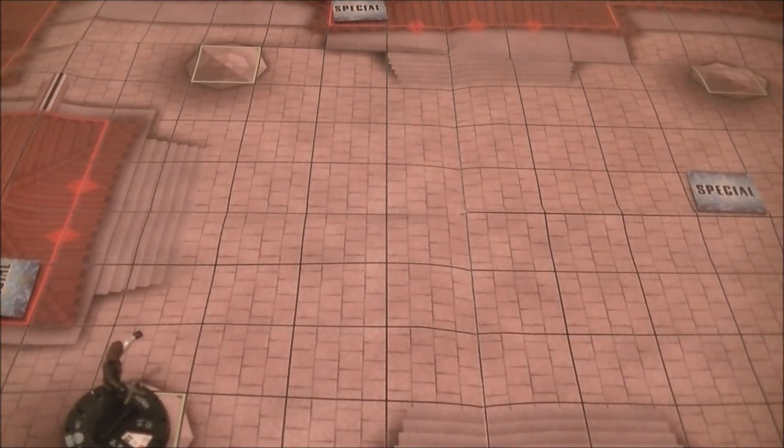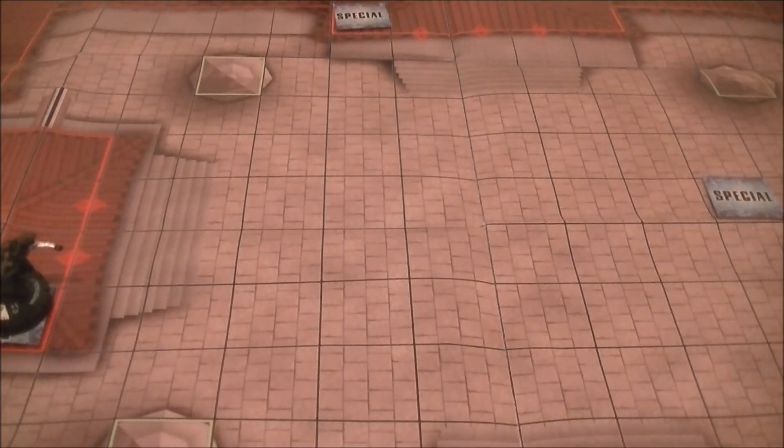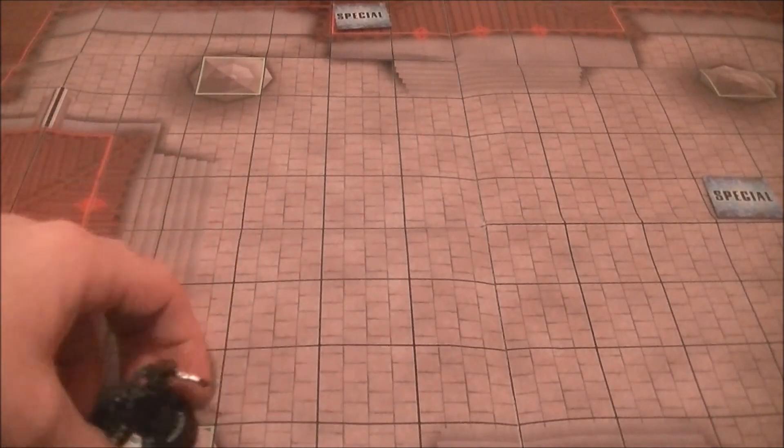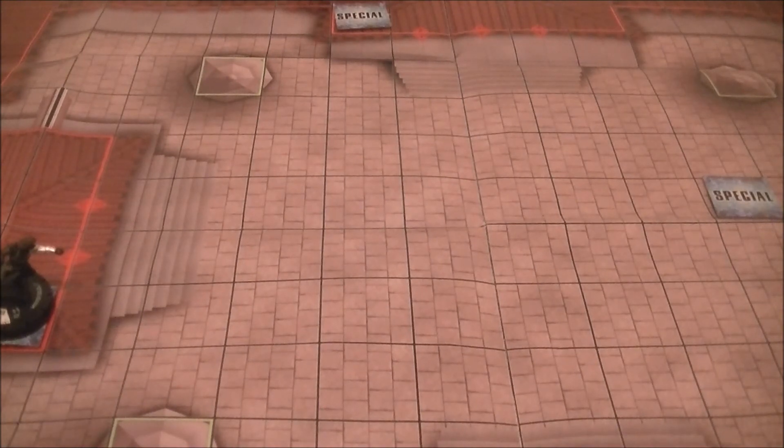The worst thing that can happen is getting stuck in one nest far from all the action with no way out. Remember, you can't TK Winter Soldier out of a nest, but you CAN carry him — if a friendly flyer or carrier is adjacent, they can carry him out so he can use Running Shot or other powers besides RCE.